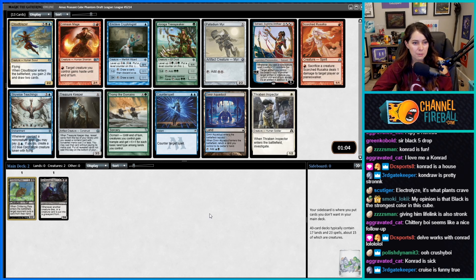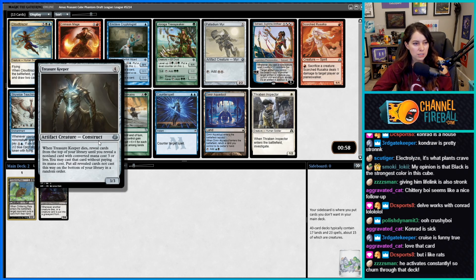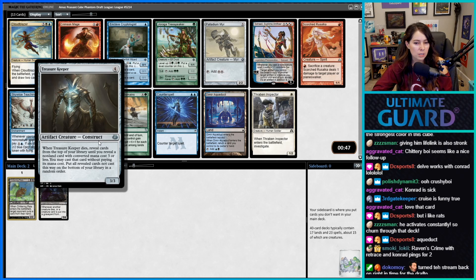I'm a fan of Chittering Rats. If we're going this direction we could take Treasure Keeper — I haven't seen this card in a long time. When it dies, reveal cards from the top of your library until you reveal a non-land converted mana cost three or less card; you may play it without paying its mana cost.